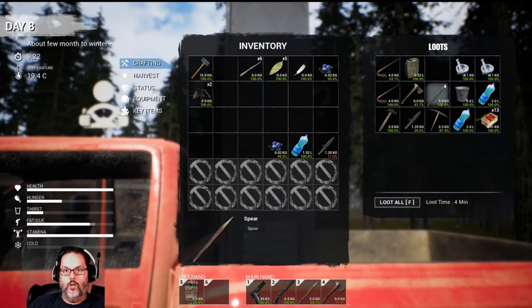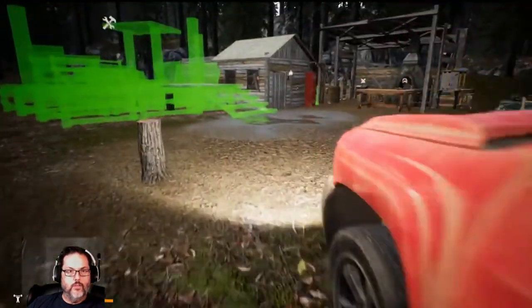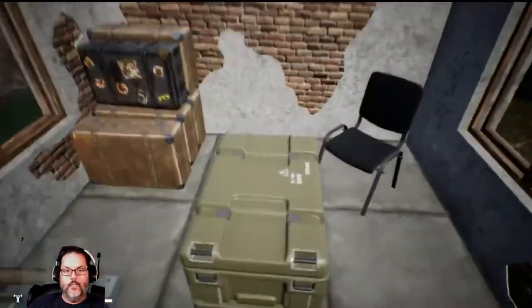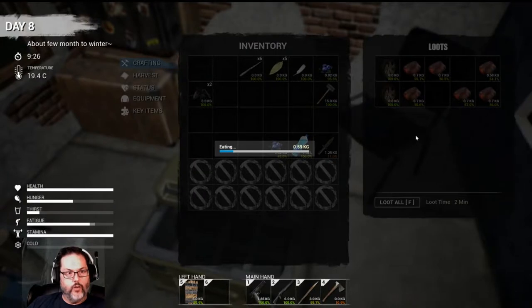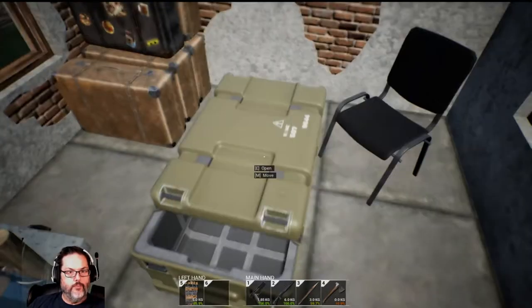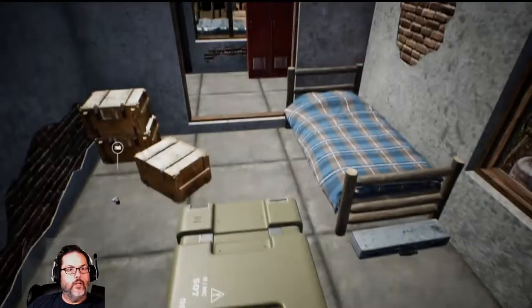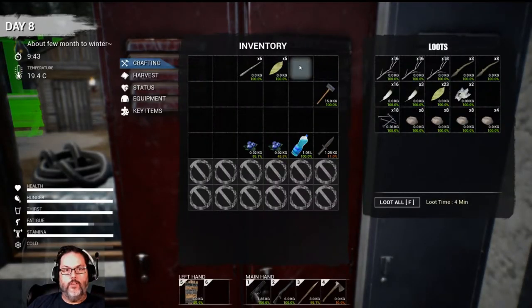We're going to keep the sledgehammer right now. I'm going to eat a piece of meat — it's probably overkill but it's going to go bad and I'm not going to eat all this before I finish. Go ahead and drink. We'll put the extras there. Feathers, leaves, feathers, leaves, and sticks. We're going to take some more water here to keep us hydrated.